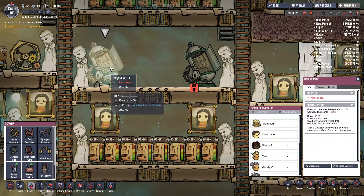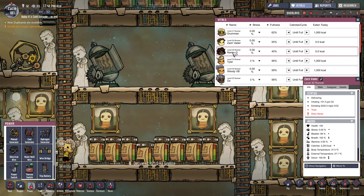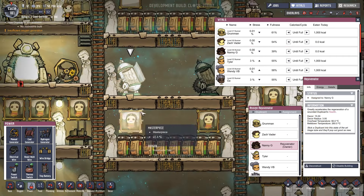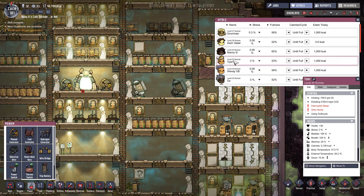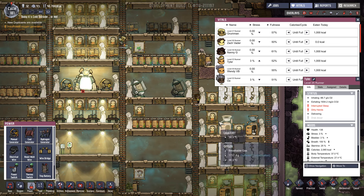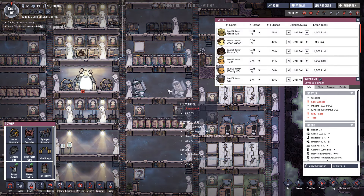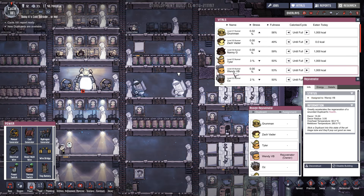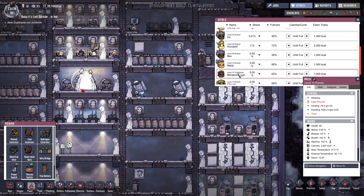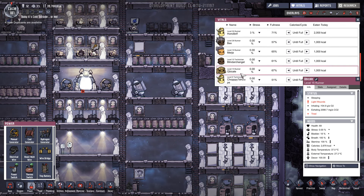So we've got the rejuvenator unassigned. Let's have a look - you're at 100, you're at 100. Nanny G is at 67, let's see how long it takes for Nanny G to recuperate in here. Come on Nanny, come and jump in the rejuvenator. Tyler's health is now 138 because he's been in the rejuvenator. Let's pop Wendy in there. Oz is 98, Honker Breath 100, Bex 100, May is at 80, Blind Archangel 95, Cubicle 69 - oh dear.